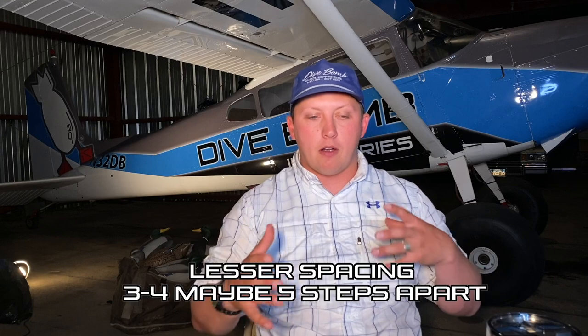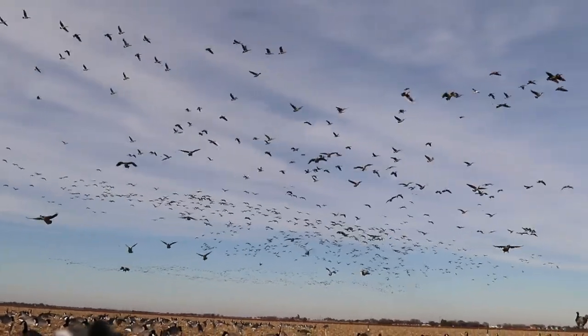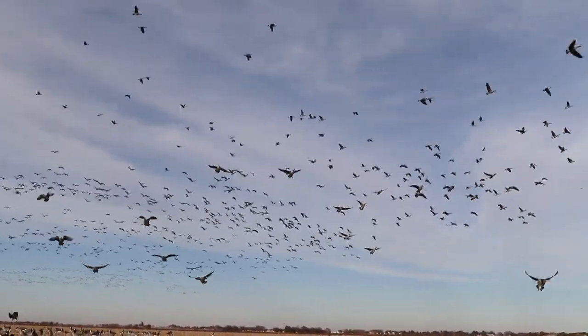When it comes to spacing — we talked about the mob and then a bunch of family groups spread out to create the shape of your spread. In that mob, I treat it like a typical lesser setup. A lot of decoys fairly close together, about three to five steps apart, but with some clusters tighter and some a little looser, and a couple open pockets in the middle to give those lessers a spot to filter into because they want right in the heart of the action. Nice and reasonably tight in there, with decoys about twenty to thirty yards on either side of you and five yards in front and behind.